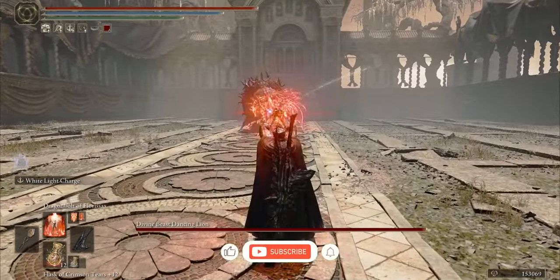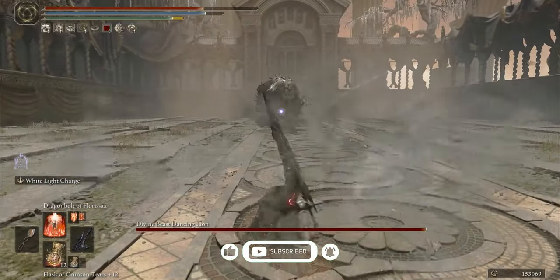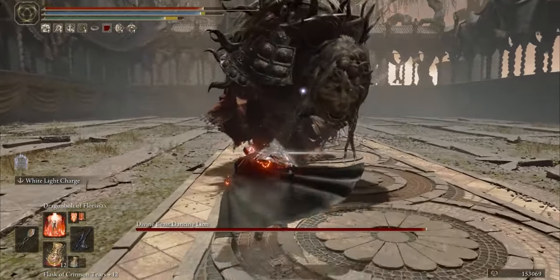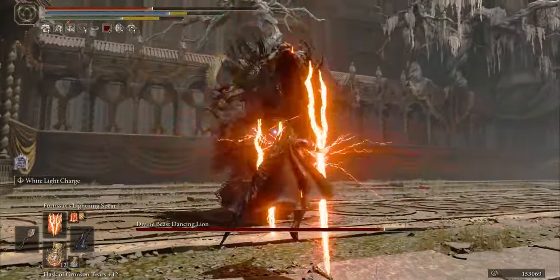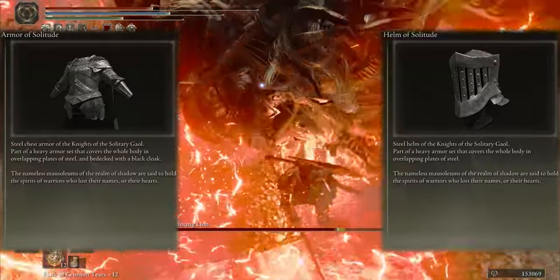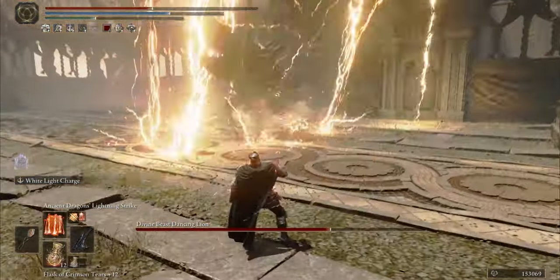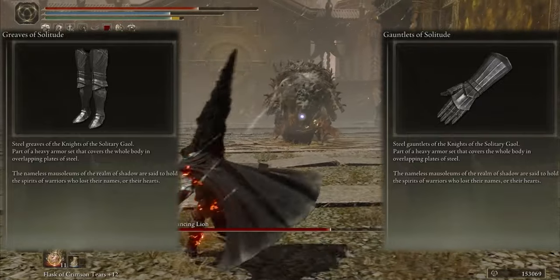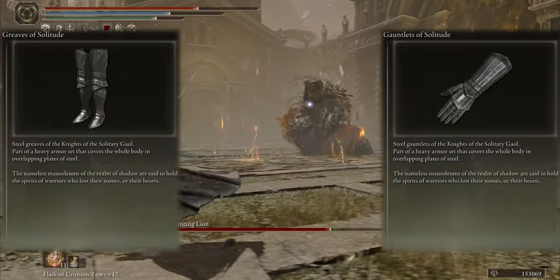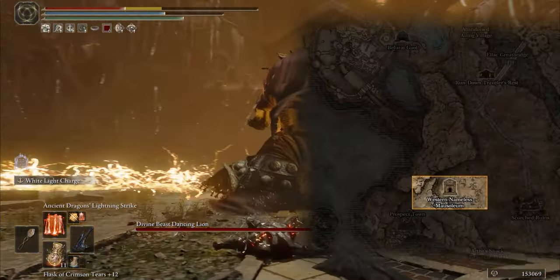Now time to show the armors — and don't forget to subscribe and like, and if you enjoy it please share it with your friends. I choose the Solitude Fool set because it's strong against magical and physical damage. You can drop this set from the Western Nameless Mausoleum — kill the Knight and it drops the Fool set.